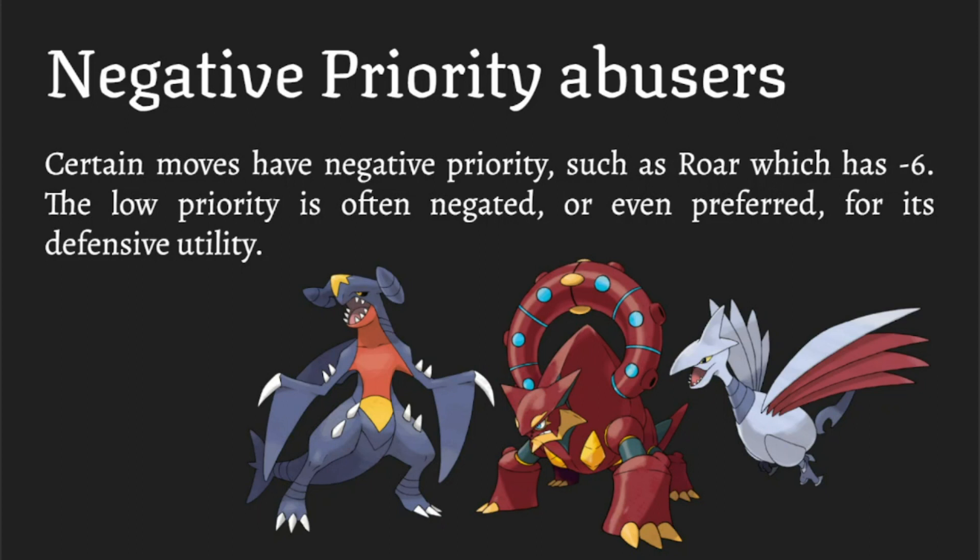Roar, Whirlwind, and Dragon Tail are all great defensive utility moves. Garchomp especially — the Tank Chomp variant with Stealth Rock — takes advantage of it by getting rocks up, Dragon Tailing things out repeatedly. They take damage from Dragon Tail (60 base power) and get forced out, then the next thing comes in and takes rocks. It creates a cycle where you're chipping everything down, and it's defensive but you're still dealing damage — best of both worlds.